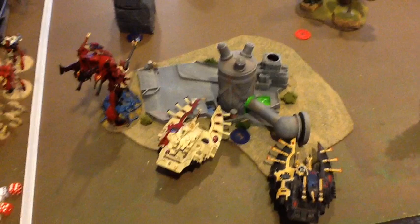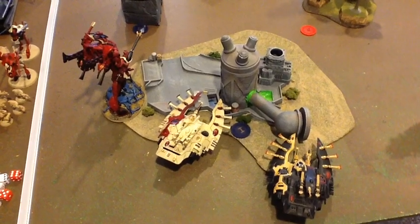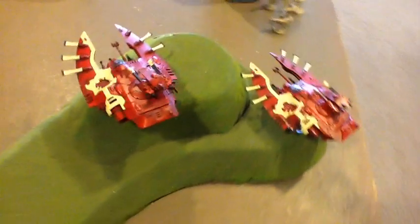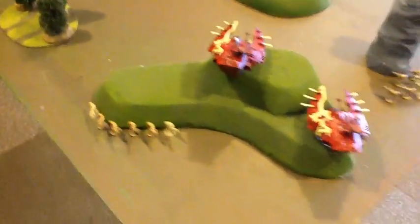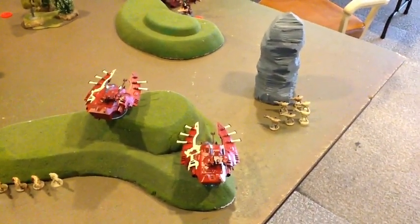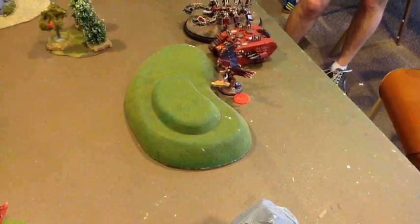After stealing initiative, the end of turn one was pretty uneventful. The main benefit is that my reserves will come in at the top of two. The FAQ rule gave me a plus one to steal initiative and a free Warlord trait — which gave my Autarch and his unit Rending for a turn, essentially useless. The Warp Spiders I left on the table got poor jumps and couldn't get in range to touch the Bloodthirster. I ended up taking only one wound off him with all my shooting.